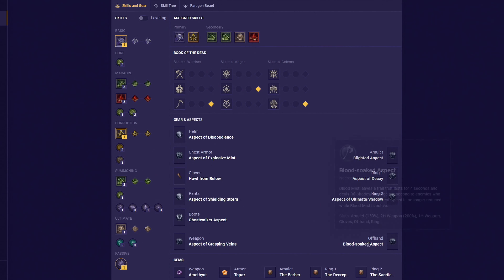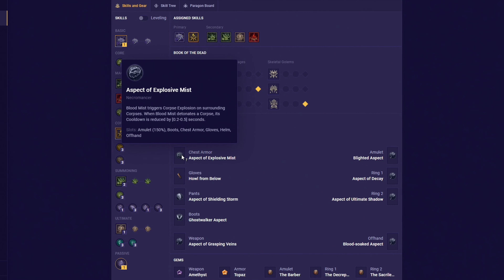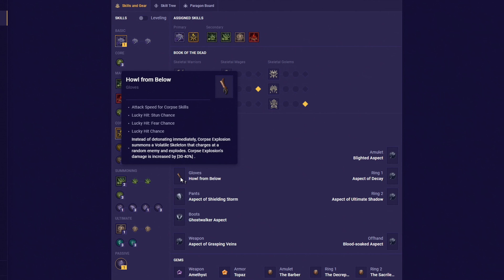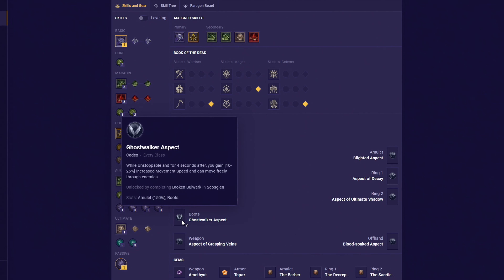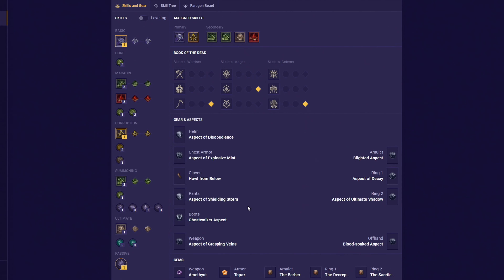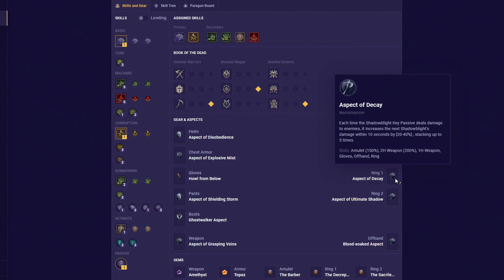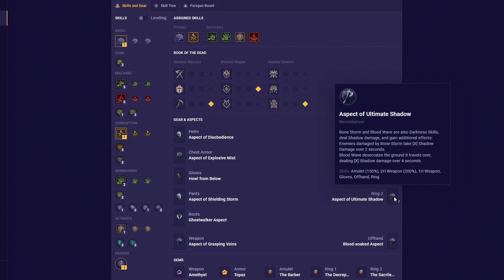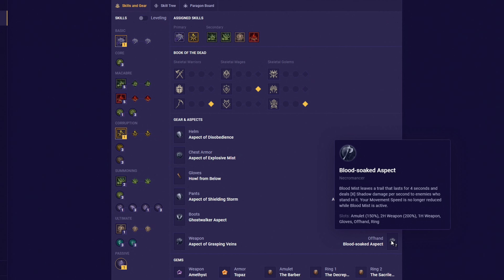As for your gear, if you're purely looking for the best armor pieces, here they are. Get the Coven's Helm of Disobedience. For chest armor, get the Coven's Raiment of Explosive Mist. For gloves, get the Heil from the Below. For pants, go with the Coven's Chaps of Shielding Storm. For boots, get the Ghost Walkers. For the amulet, equip the Blighted Amulet. For the first ring, get the Ring of Decay, and for the second, get the Ring of the Ultimate Shadow. For your weapon, get the Apprentice Wand of the Grasping Vein, and for your offhand, get the Blood-Soaked Focus.